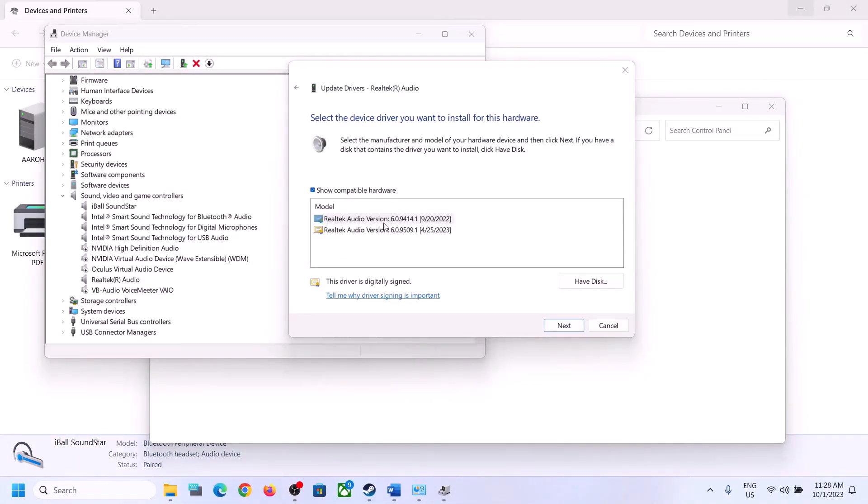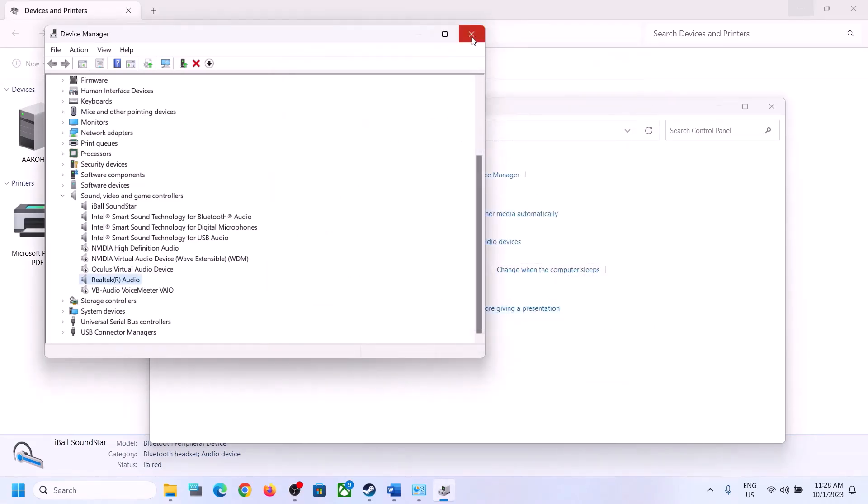If the problem persists, right-click on the audio device, click Update Driver, then 'Browse my computer for drivers,' and select 'Let me pick from a list of available drivers.' You may see High Definition Audio Device or other drivers listed. Try selecting a different driver, click Next to install it, restart the computer, and check.